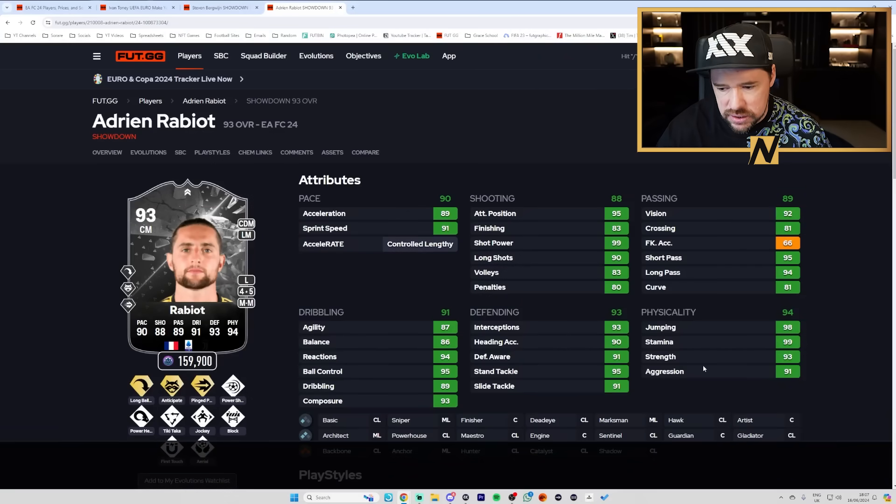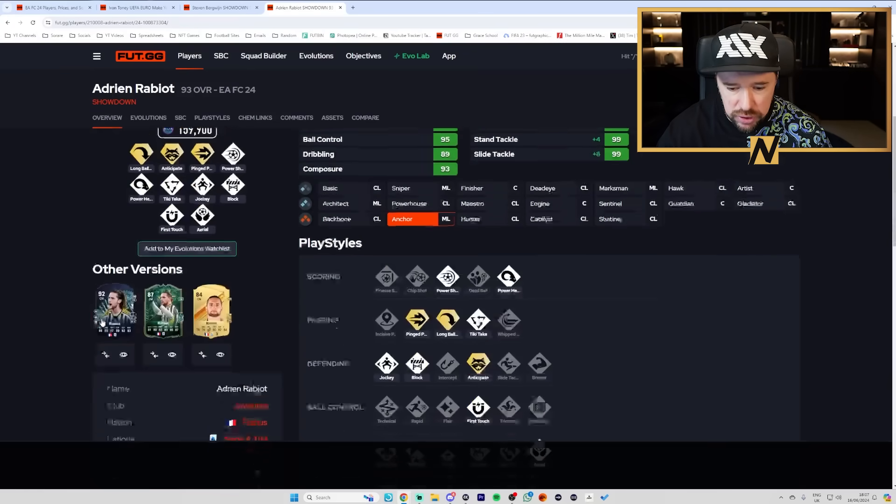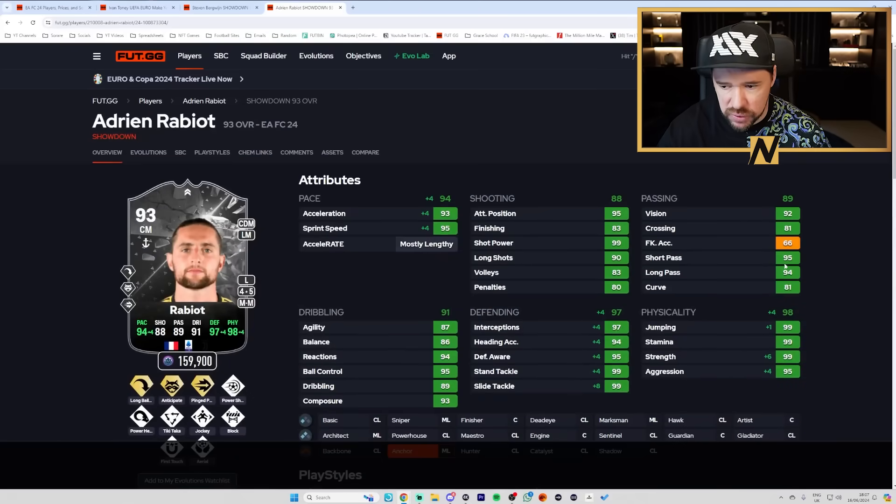Adrian Rabiot — for me, either an engine, which is really good, gets his dribbling to being cracked, pace up there, passing's insane, defending's very good, shooting's very good, physicals are ridiculous. All-star, five-star, great playstyles. Alternatively, an anchor or a shadow — an anchor keeps him mostly lengthy. I really like an anchor on him. His passing's good, but he's got brilliant passing playstyles anyway, so you don't really need to boost that anymore.